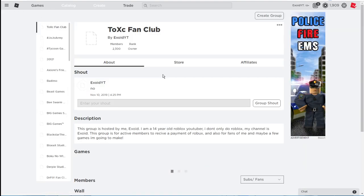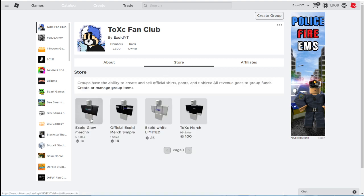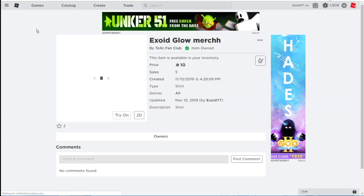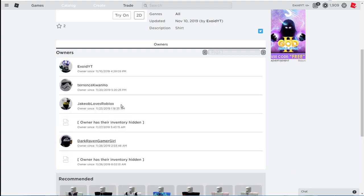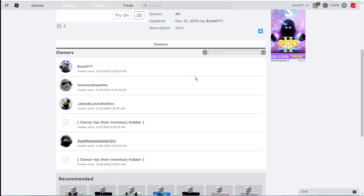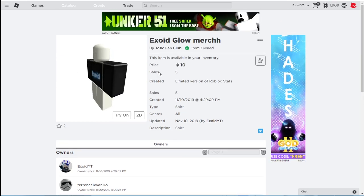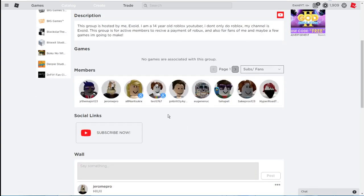Also, there's another link in the description and comment section — I actually have merch. It's 10 Robux. What I usually do is find the buyers and add them as friends. These guys have their inventory hidden, but I'll go ahead and add this person because she bought the merch. If you go ahead and buy the merch for 10 Robux, just to show some support, I'll add you and sometimes give all the Robux in the group to you.